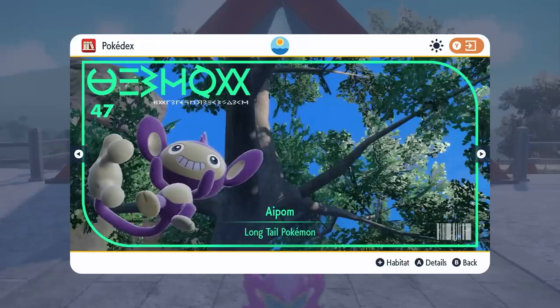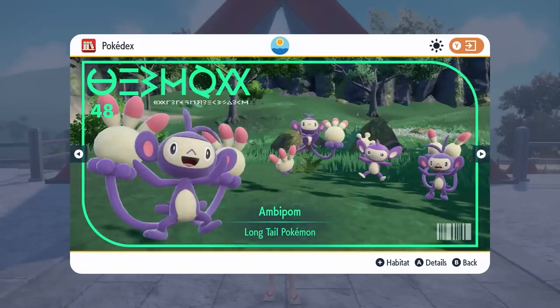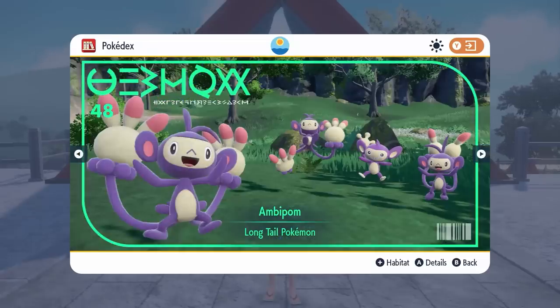Our first version exclusives are Aipom and Ambipom. These two Pokemon are only going to be found in Pokemon Violet. So for you Violet players, you're going to be able to access these. Scarlet players, you're going to have to either trade these Pokemon in from Pokemon Home or trade with someone online.